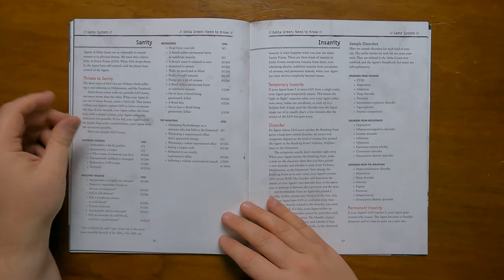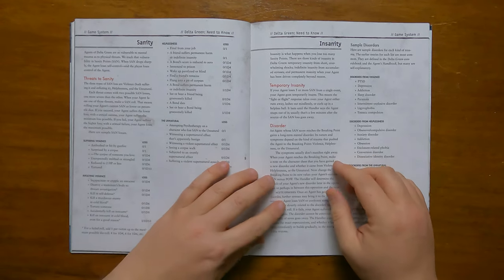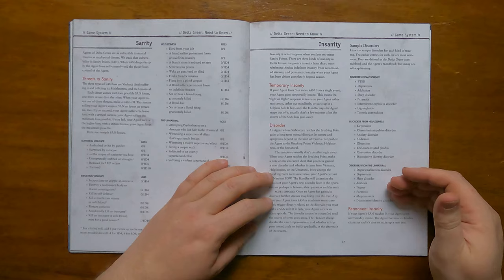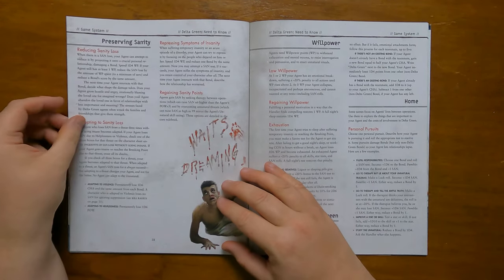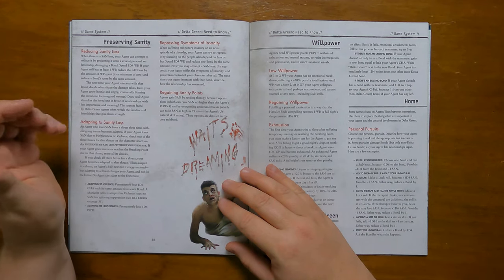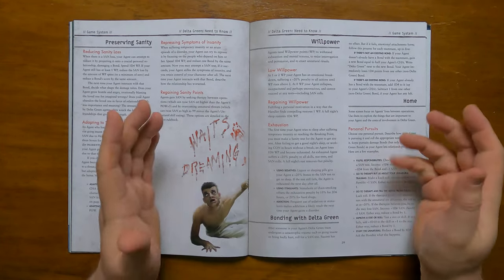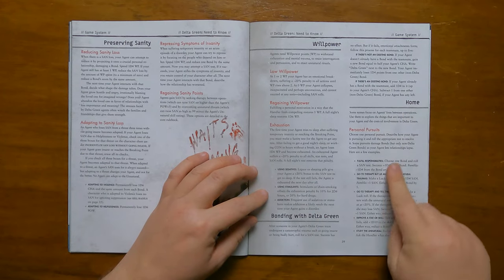We have a page on sanity which gives the sanity loss for a smorgasbord of different events, and then we move on to insanity itself, which goes into temporary insanity, disorders including some examples, and permanent insanity. It then gives a page on preserving sanity, including the Delta Green-centric adaptation rules, the rules on repressing symptoms of insanity and regaining sanity. We have an overview on willpower and what it's used for, as well as a light touch on bonds and a good summary of the home phase.